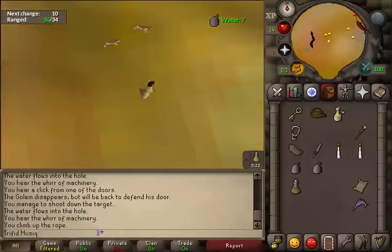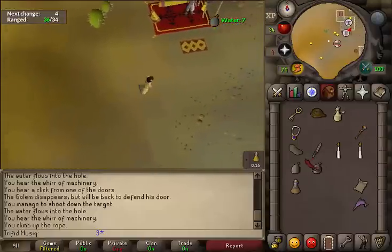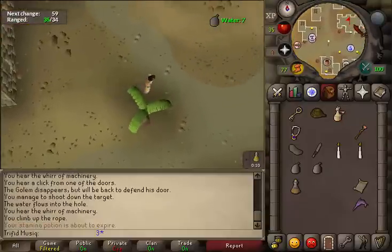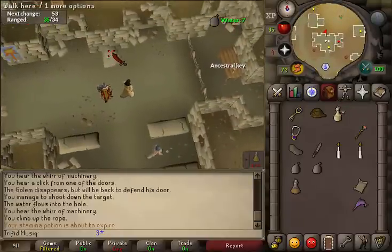Next, go back upstairs by climbing up the rope that you used to climb down. Then go east, north, east — return to the temple where we left our ropes of Aladinis. We will just need to place the statuette on the plinth next to the northern wall. Once placed, the quest will be completed. Use it on the plinth.